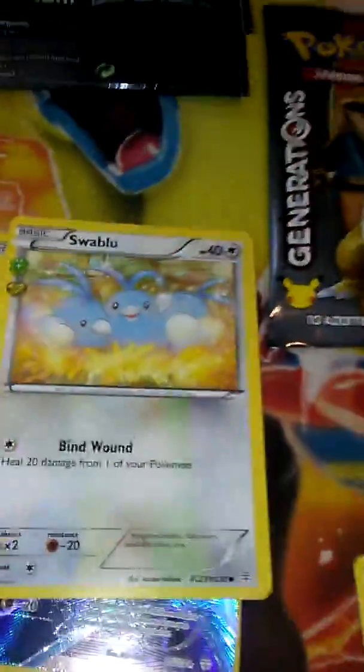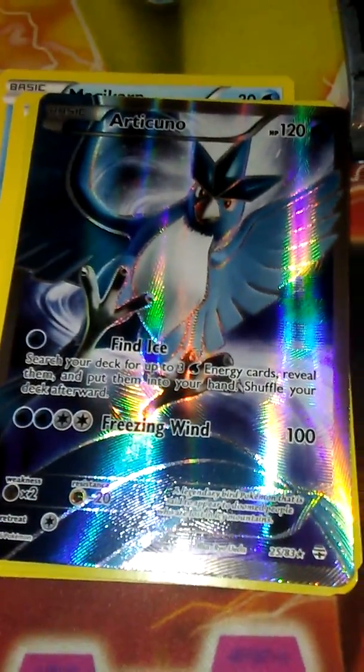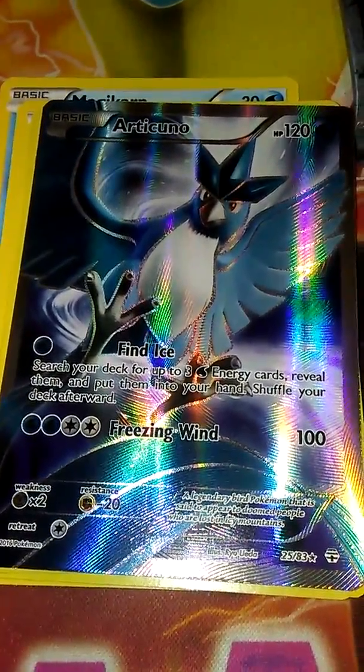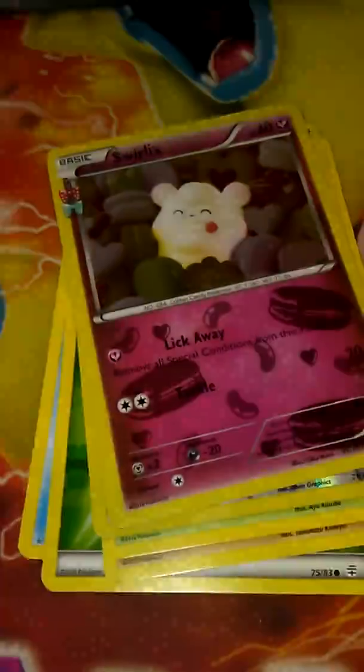There's no order for this — I took them out and just looked at them. So: Energy Switch, DC, Swa Blue. This Articuno is really cool. Just the way that it looks, the full art of it, it just looks really nice. It's too bad it's not really playable, but it looks really cool — very shiny and blue and silver.